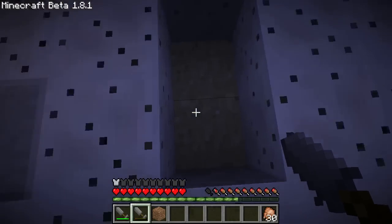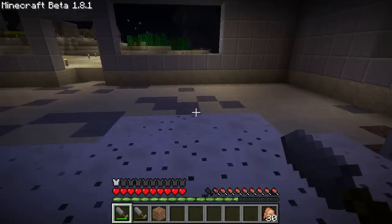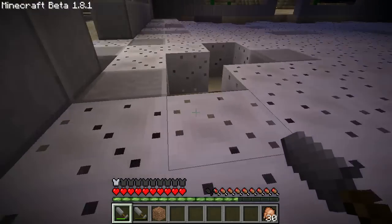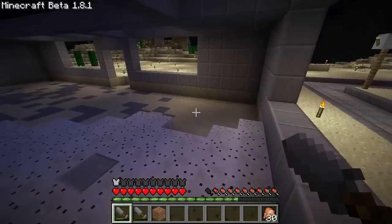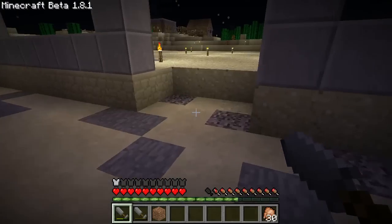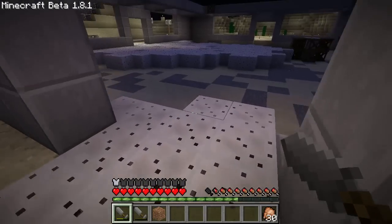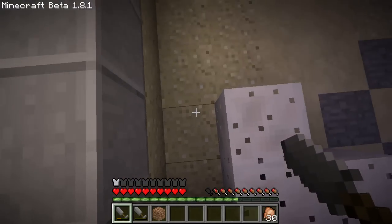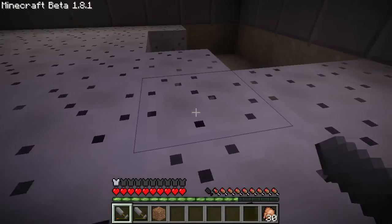Now I've got hollows all over the place. There we go — it's coming right along. It's a pretty easy way to fill in a big floor really quick. Putting up walls like this is a lot more work though — it took quite some time. I'm almost done.